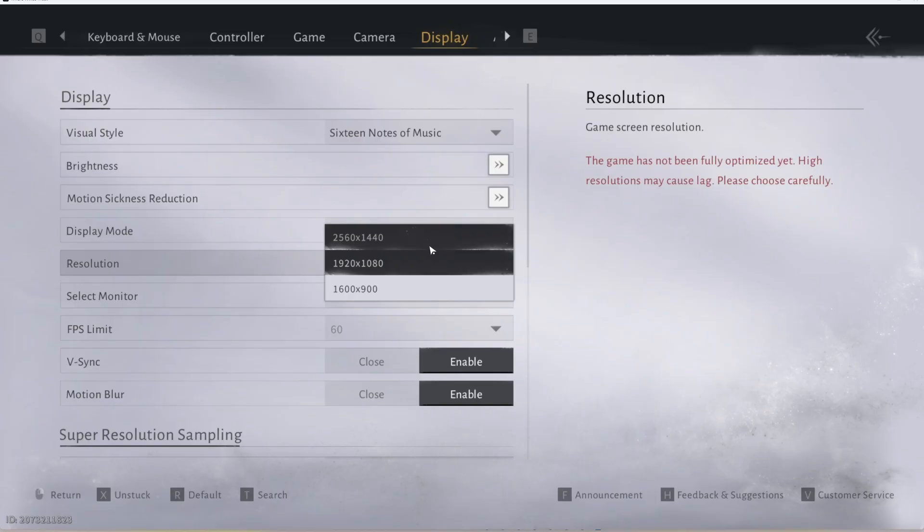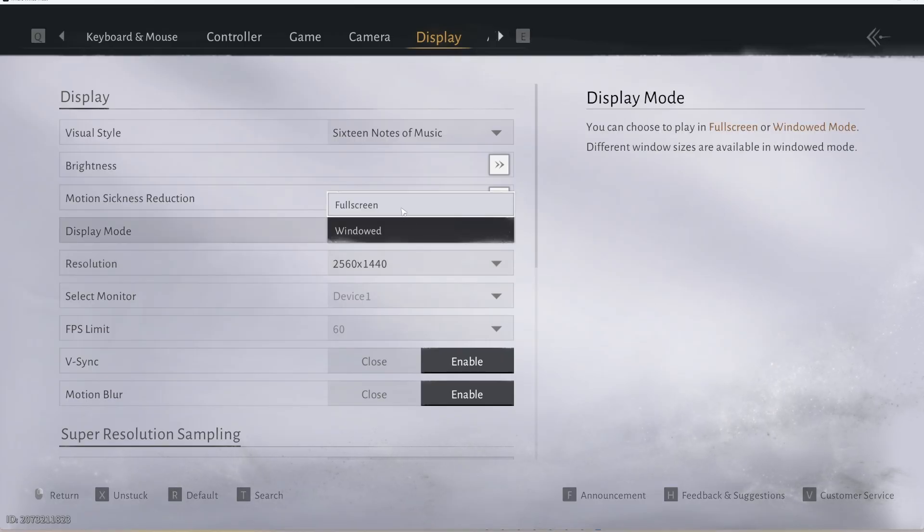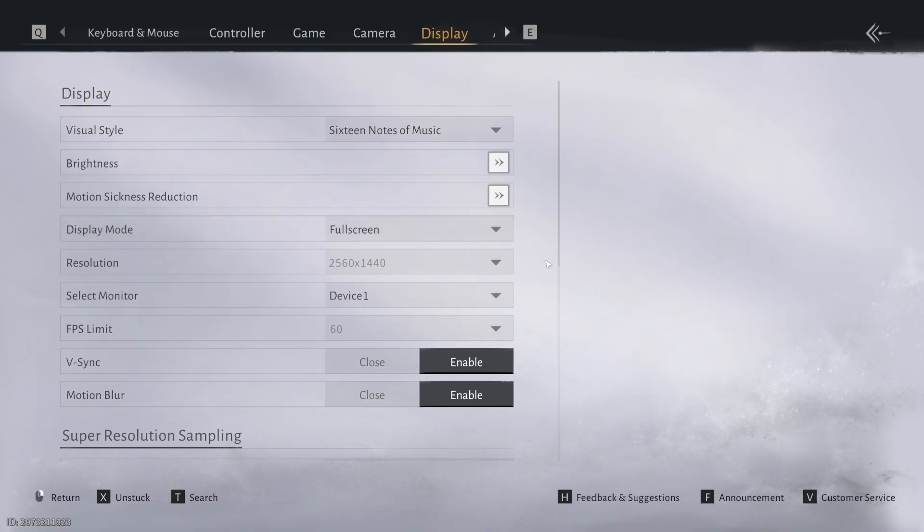Here you'll see the highest resolution you currently have set on your desktop. If you want to set the game to an even higher resolution, you'll need to increase your desktop resolution as well, so that it appears in this list — just like I'm showing you now.